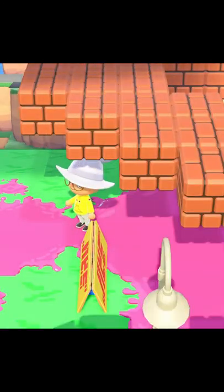My favorite part is adding the custom flooring on the bottom layer to make it seem as if a real match is actually being played. And there you have it — we just made Splatoon 3 in Animal Crossing New Horizons.